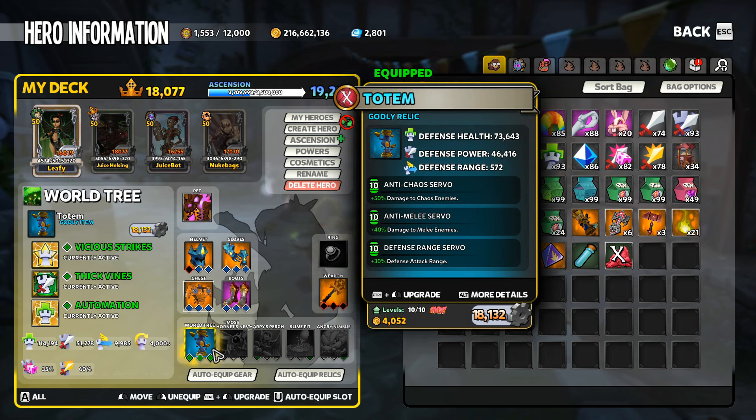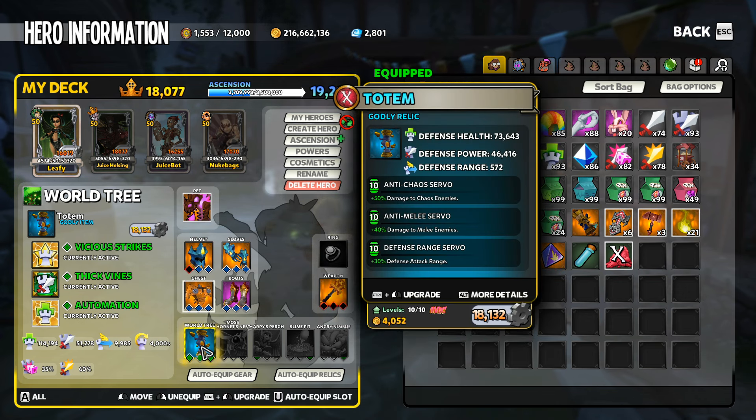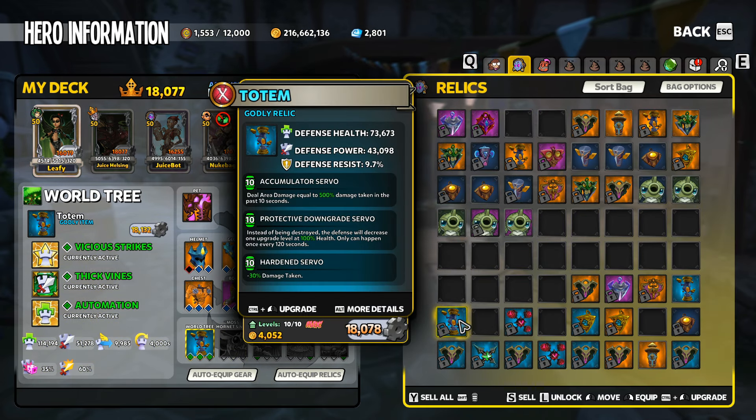I'm going with a Thick Vines setup on my trees: Anti-Chaos, Anti-Melee, Defense Range, Vicious, Thick, and Automation. Use any tree setup you want — you don't have to use this setup. This is actually not the best setup, although it does give you more of an assist. The trees are much, much squishier. If you use a more conventional blockade setup, that is going to work wonders for you.